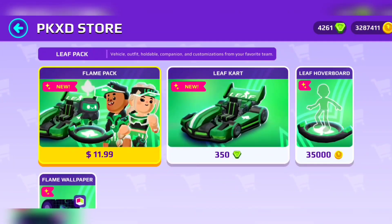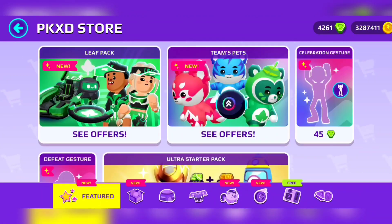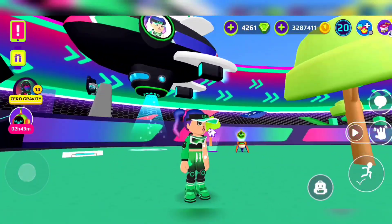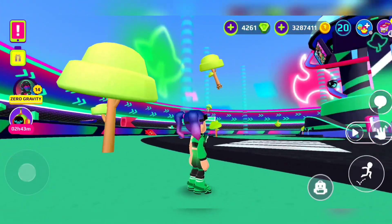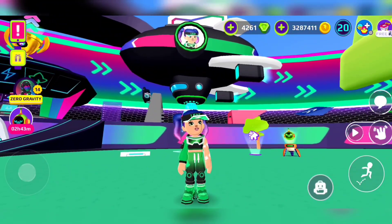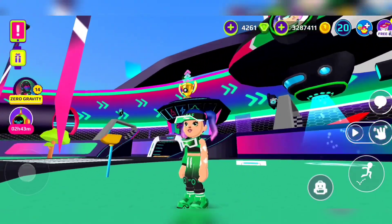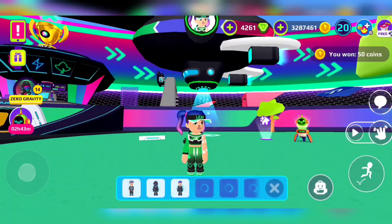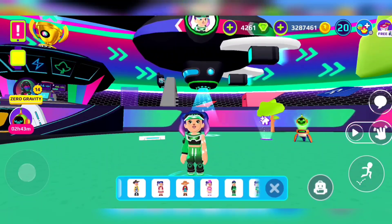Now let's go for the new ones — I'm going to show you the new new ones. If you want to know how the new outfits look, just keep watching. That's for the girls: it's got the glasses, Team Leaf, I love the shoes on back, and then on her arm she has the Team Leaf sign.